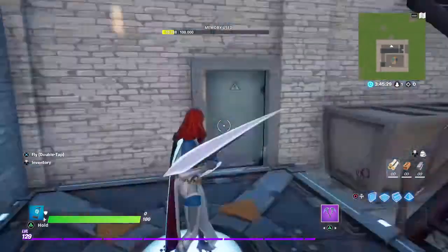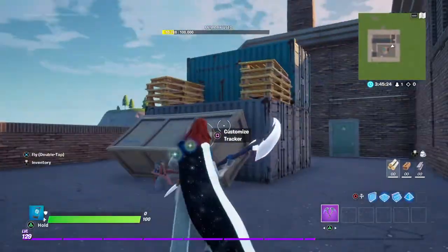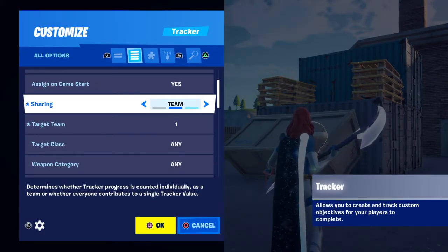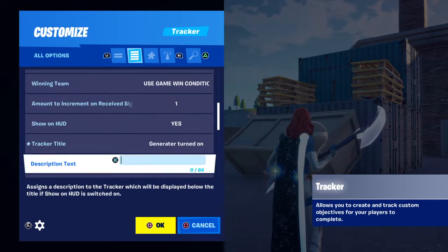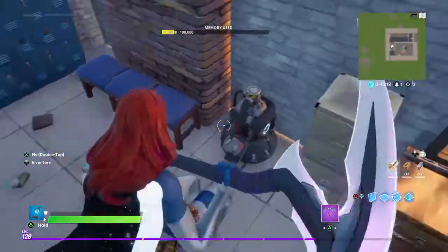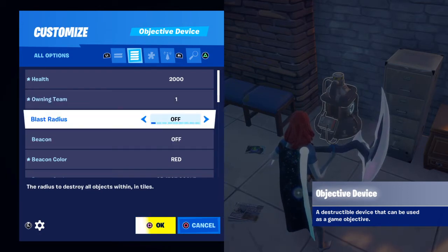Let me set it to Team One real quick. Right there. Now I think I should be able to destroy it. What else we want to do is go back to the Tracker, because I forgot about this. It should share to your Team One. And what else you should do is make it so it shows 'Remaining,' not 'Total' — just Remaining. That makes it so you can destroy it. Blast Rate is off.